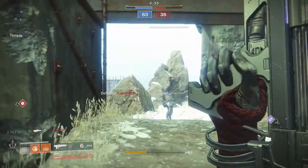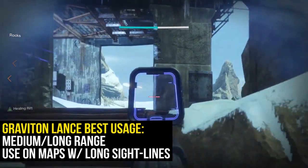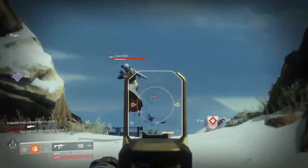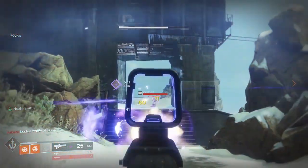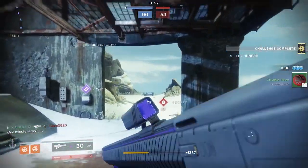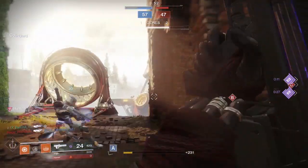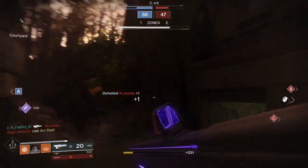Keeping that in mind, your best chances of using Graviton Lance well are on PvP maps with long sight lanes — for example, the Fortress, Altar of Flame, Vostok, and Midtown. Most maps in Destiny 2 have a mixture of wide open areas and some close-up areas. So if you want to use Graviton Lance really well, you have to make sure that you're pairing it together with a kinetic weapon that specializes in busting heads up close. Some weapons that immediately come to mind are the Antiope or any legendary hand cannon in the kinetic slot — the DFA, the Old Fashioned, the Dire Promise — as long as you have something that can handle your close-range engagements.